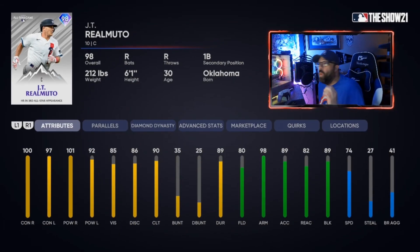JT Realmuto, 98 overall — the All-Star game card. A lot of people love this card. Personally I'm hit or miss with this swing, but that doesn't mean it's not great. He gets up to gold fielding at 85 when paralleled. His speed is 74 — fast for a catcher — going to 79 when paralleled, so balls off the wall are actually doubles for him. Great contact, great power, and for many people this swing just clicks.